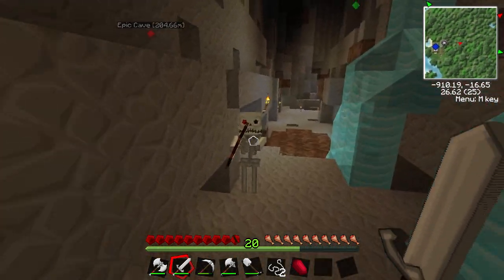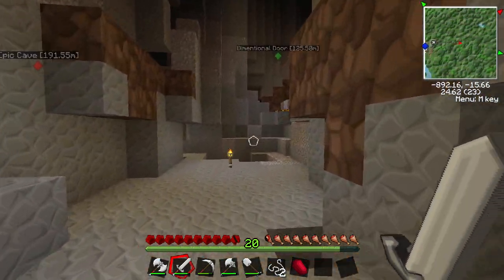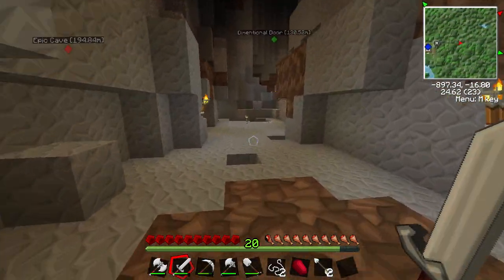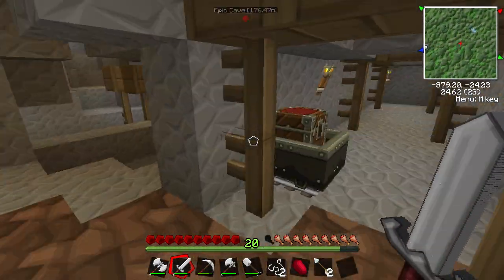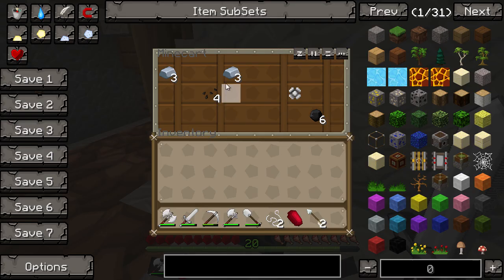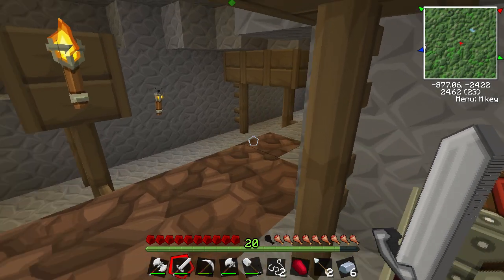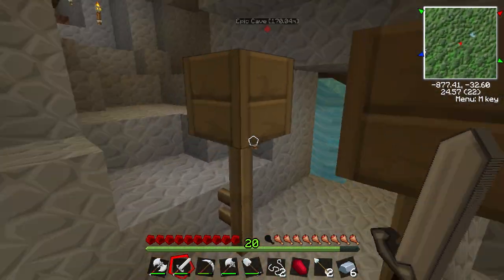Oh hello - tango down, tango neutralized! There's a spider as well. Let's click that arrow. I might make a bow actually - one thing I've never really used is a bow in Minecraft. Is there anyone else that always sticks to swords like me? So what do we have in here - we have six iron, some melon seeds, that's cool, a safari net, and some coal.